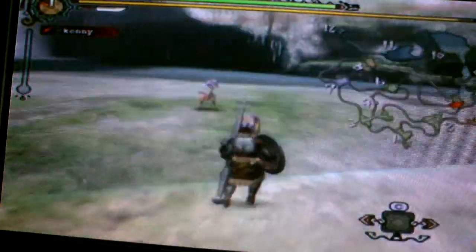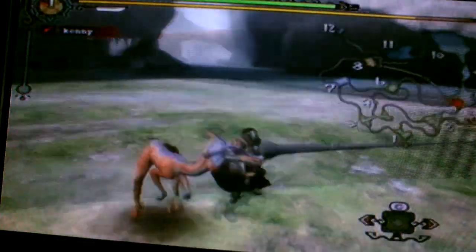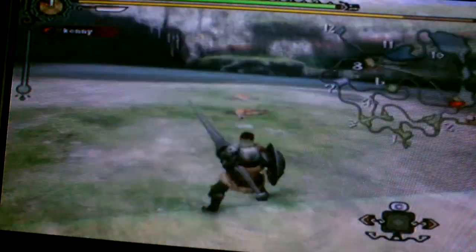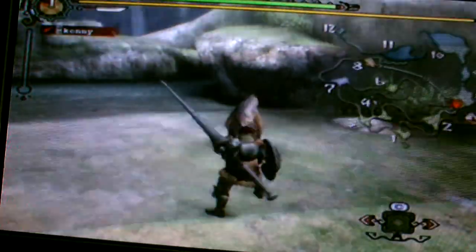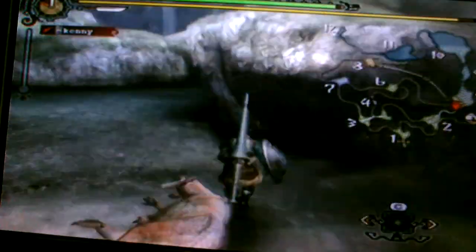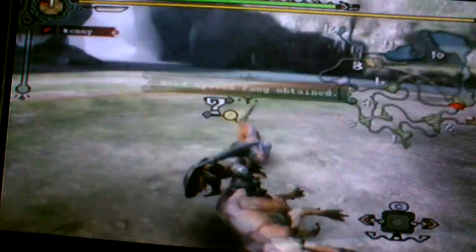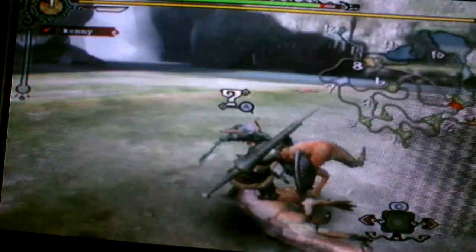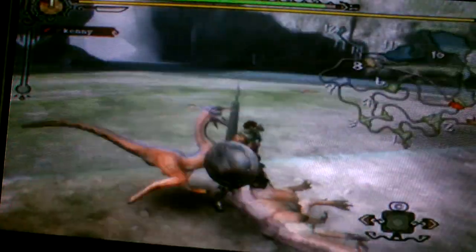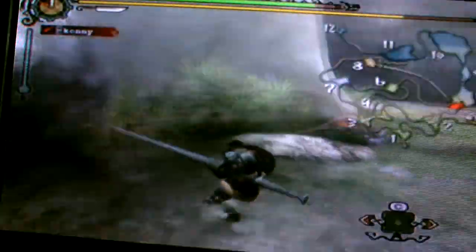If a large monster is doing its signature move on you, you just do that — apart from the Gear, because you can't evade that one. I'm just going to demonstrate it one more time. I killed it. So you want to carve if you want Jaggi armor — we want the arms. We're going to try and get every armor and every weapon in the game, and it's better than Hunter's armor. Anything's better than Hunter's armor, apart from Chainmail.